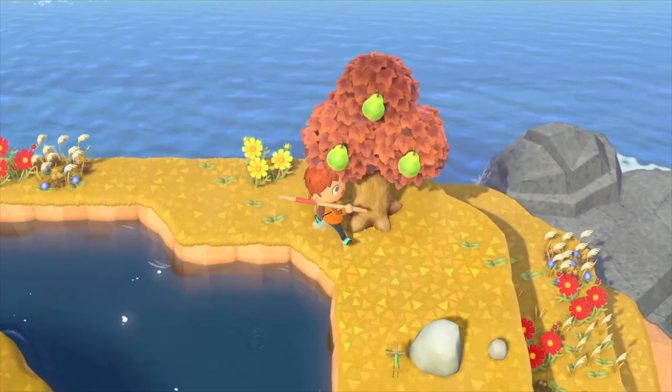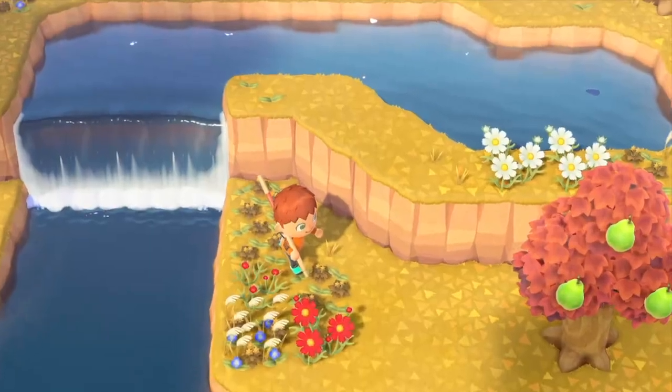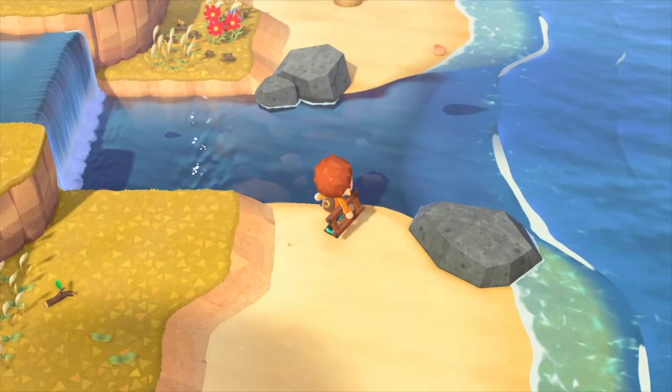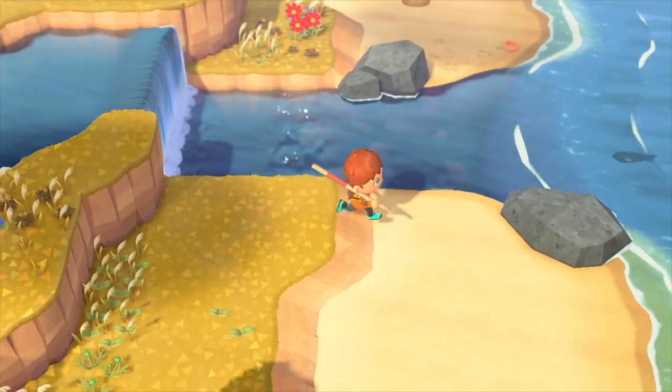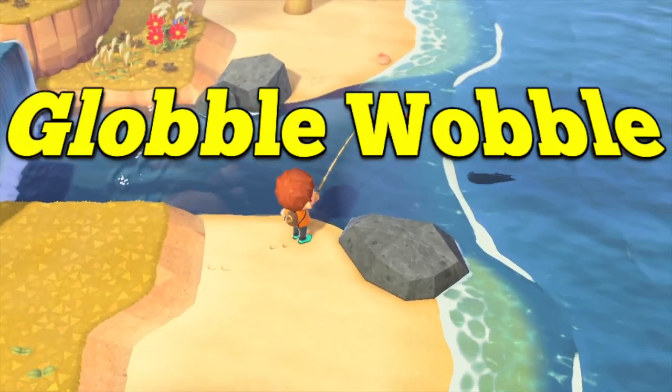Some tutorials will tell you to scare away the fish on the third level too, but I think it's a waste of time. As long as there's only one to two up there, you should still get Sturgeon. But I know what you're thinking — that only spawns one Sturgeon. What about this global wobble method?